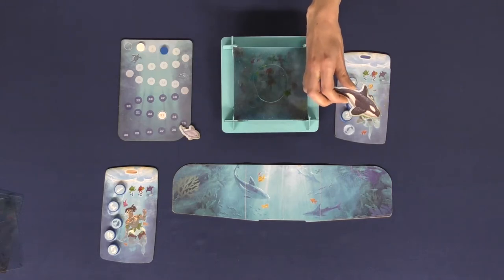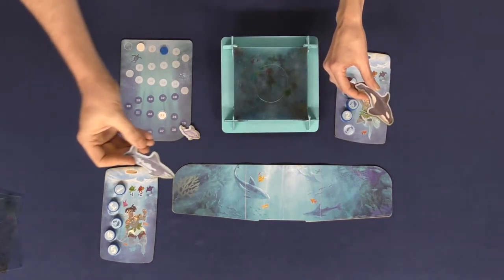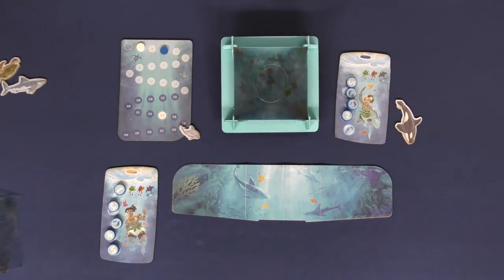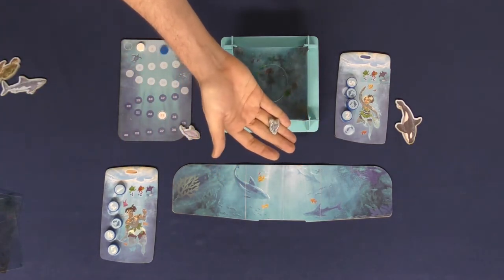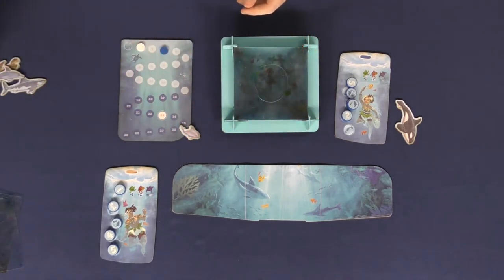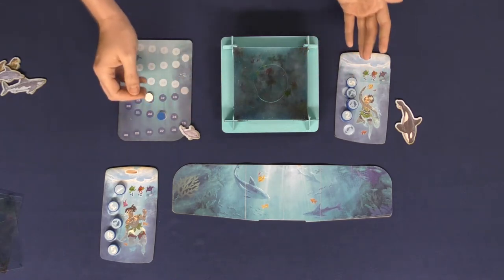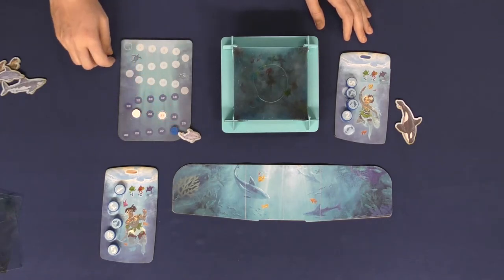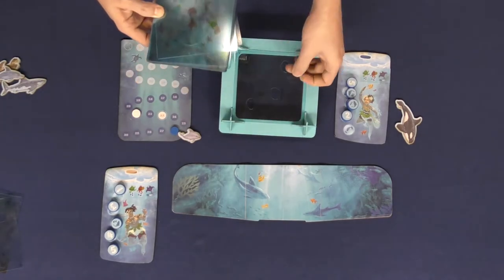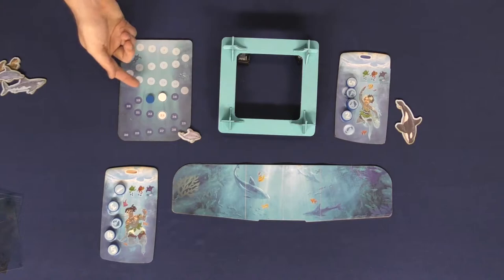On your turn, if playing with companions, you can choose to use yours during that round. Each companion has its own special one-time ability — for instance, the orca gives all players only 10 seconds to place their bets, and the angler fish can serve as an extra additional token and even lets you reach the sixth level. There are many different abilities available. The game ends when somebody reaches the 23-point marker triggering the end of the round, then everyone tallies up points and whoever has the most wins. Alternatively, if all tiles run out and nobody has reached 23, whoever has the most points wins.